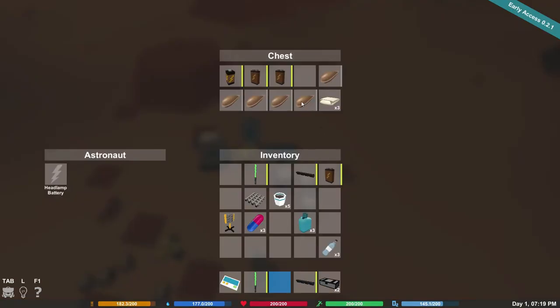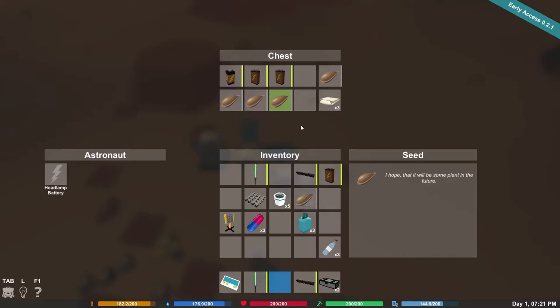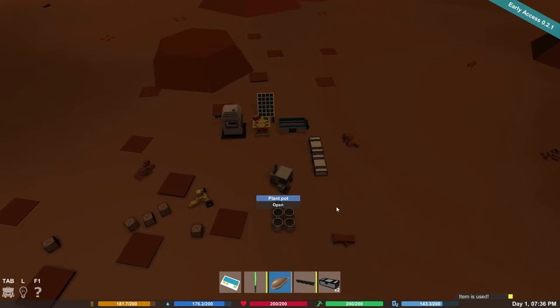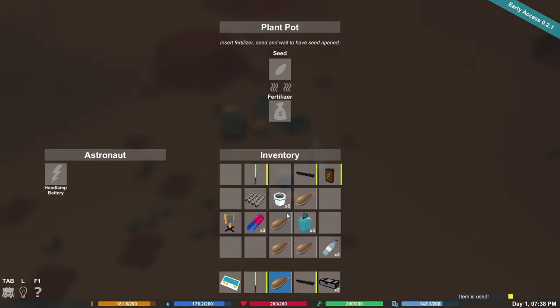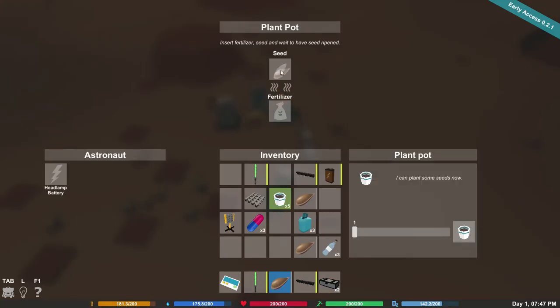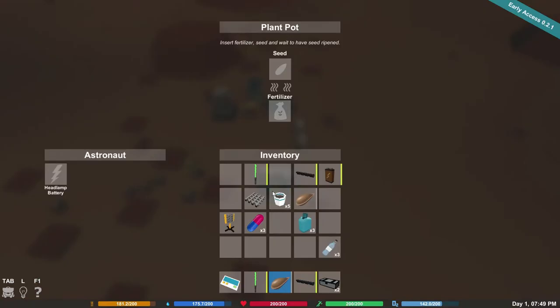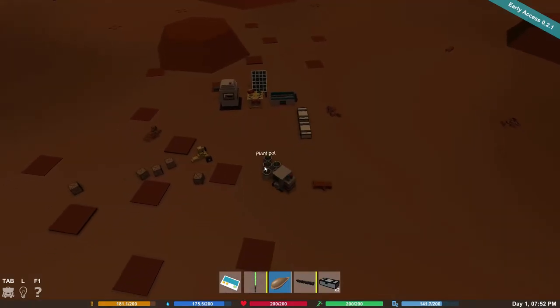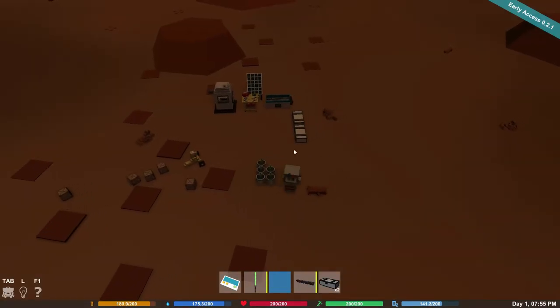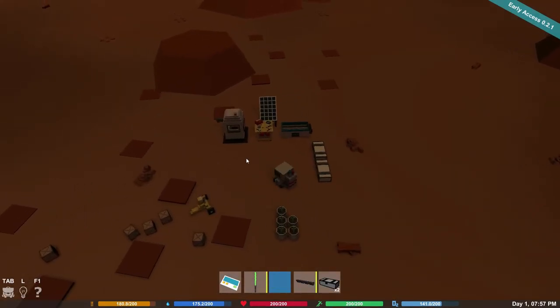We had all these seeds. Is there a way to quick-move? No. The plant pots look like you might have to have fertilizer for each one. Does that mean I have to collect poop? I'll start that one and then do another one right here. I don't know if they'll grow without the fertilizer, so I guess that's a thing.